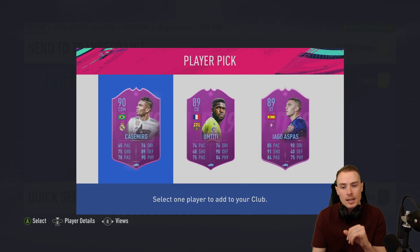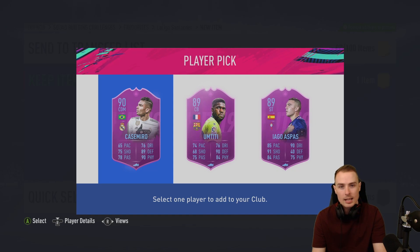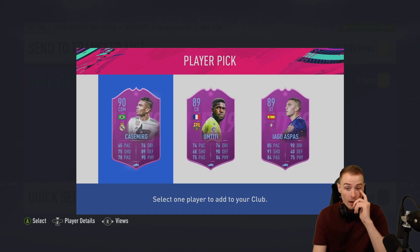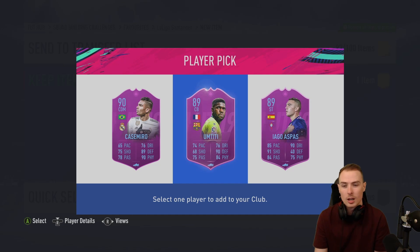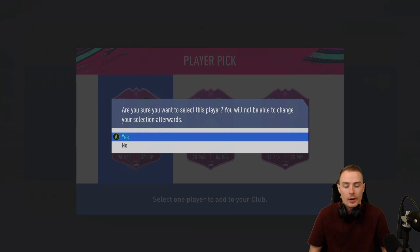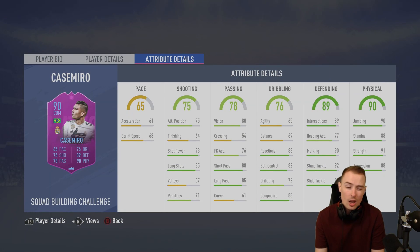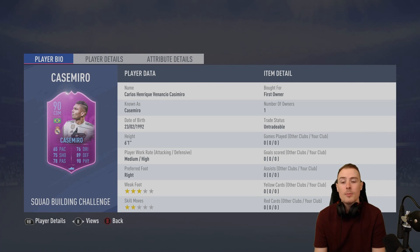The rating here is important because if you're going to be using this to throw into SBCs, to help out with Icons - which we're going to be doing - we're actually probably going to be throwing Casemiro into Patrick Vieira's prime icon SBC, which is the next upgrade I want to be making. Now Casemiro could actually fit into the squad, so we're going to be taking Casemiro. Let's just have a look at his stats. 90 rated, slow pace, medium-high work rate, six foot one.